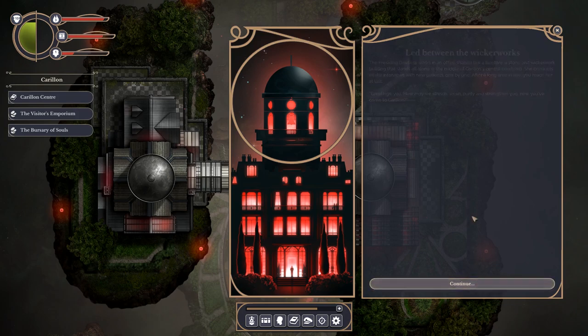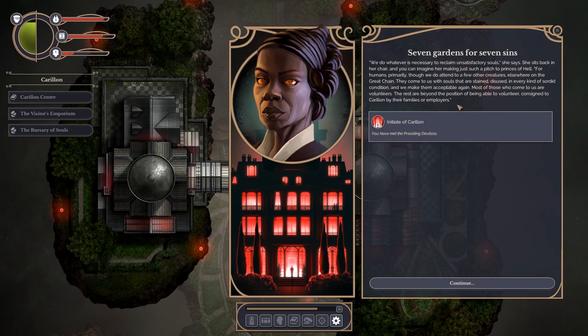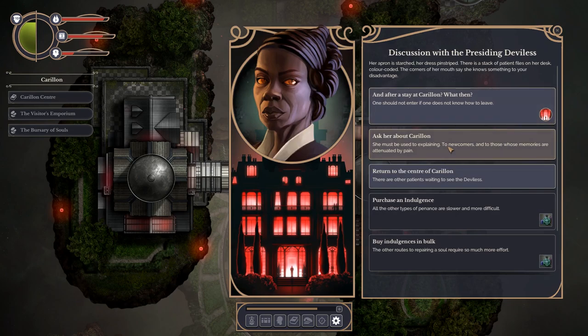She conducts intake interviews with new patients, one by one. After a long time in line, you reach her at last. Her apron is starched, her dress pinstriped. The corners of her mouth say she knows something to your disadvantage. Let's ask her about the place. 'We do whatever is necessary to reclaim unsatisfactory souls - for humans primarily. They come to us with souls that are stained, disused, in every kind of sordid condition, and we make them acceptable again.' So she's basically like a dry cleaner.